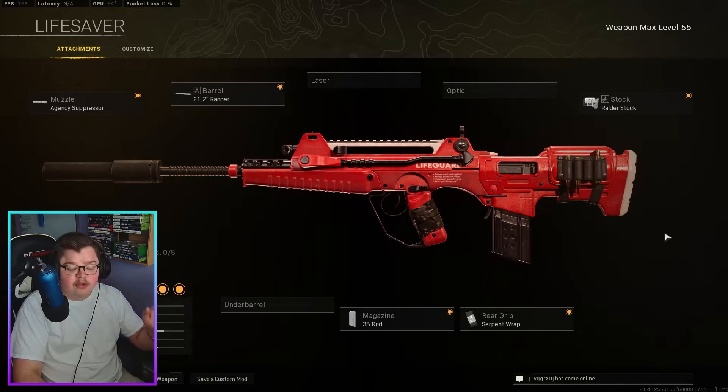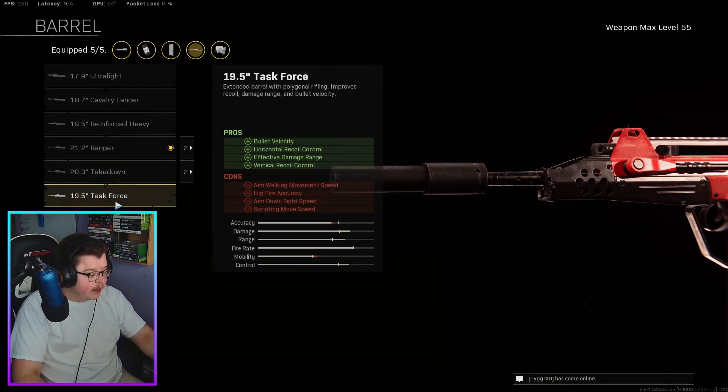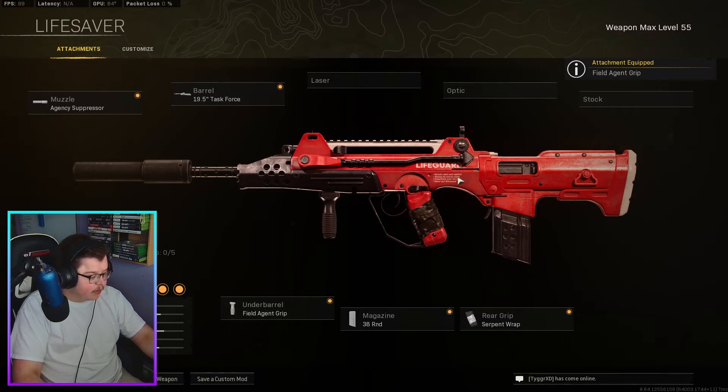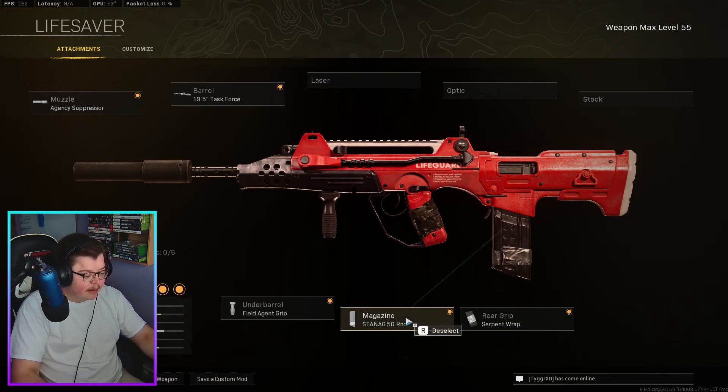Bear in mind with the SMG build you will run out of ammo fairly quick — it's only 38 rounds. But it gives a fast ADS time and you'll be able to bunny hop if you want to do all that. If you're going with an assault rifle build instead, switch the barrel to the Task Force, keep the Serpent Wrap, add the Field Agent Grip for vertical and horizontal recoil control, and go with 50 rounds.